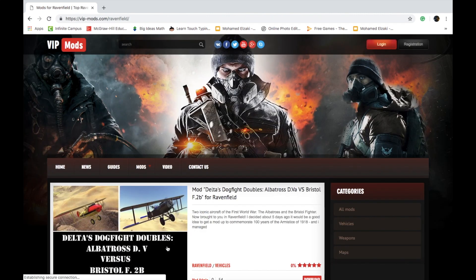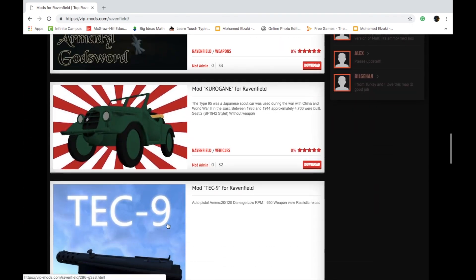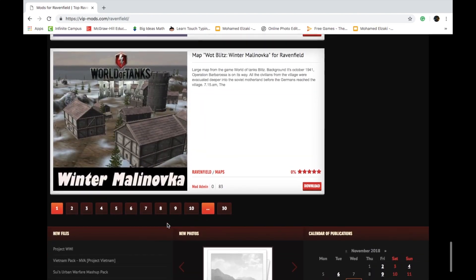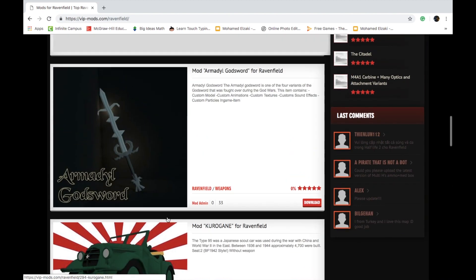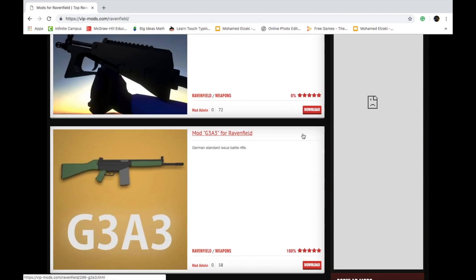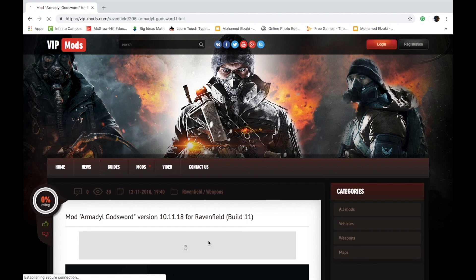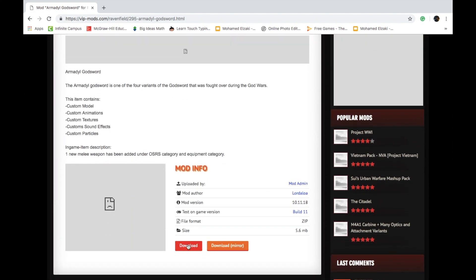You want to go there, and here you'll see a bunch of mods. About 99.9% of them are for Ravenfield — only one so far isn't. Say for example you want to get one — you can get whatever you want, it's up to you. Then you can just click on Download.